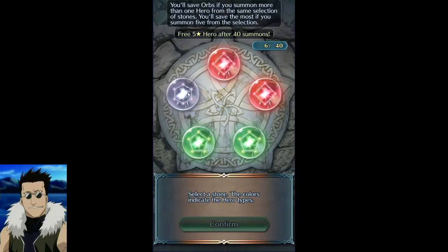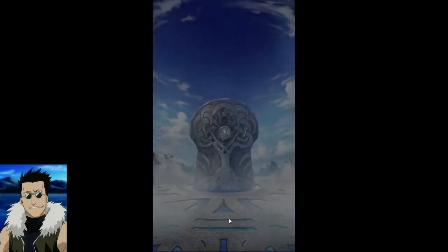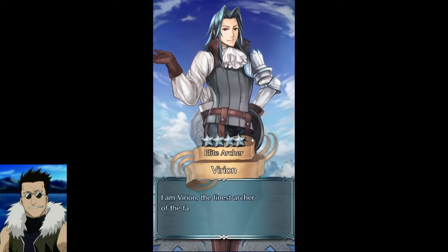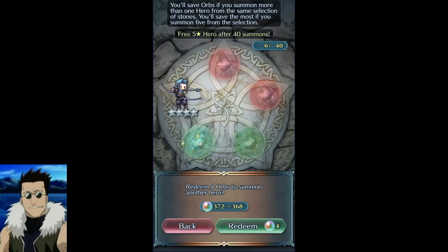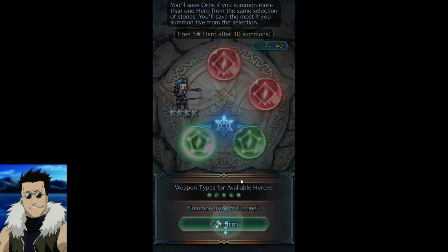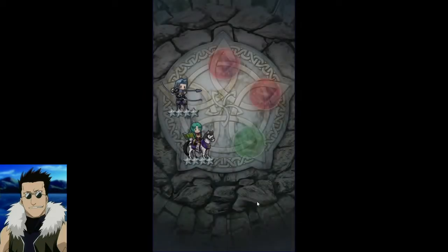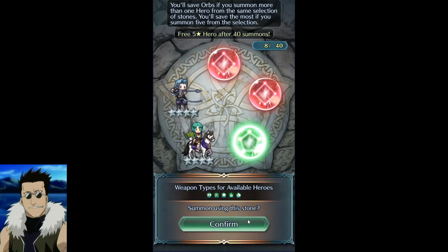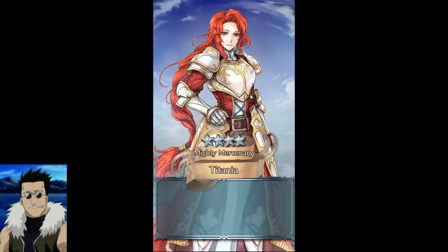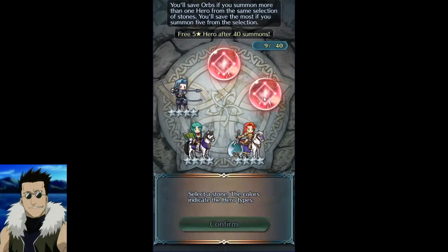This is why I like summoning on these banners — if you go into a normal banner sniping a color and leave when it's not there, it ends up costing a lot more orbs. Here I know what I'm getting: I was going for the green axe, Jill, at the end. Anything along the way is a bonus. I'm not that big a fan of Cecilia's refine — she's a decently mediocre green cav, but it is what it is.